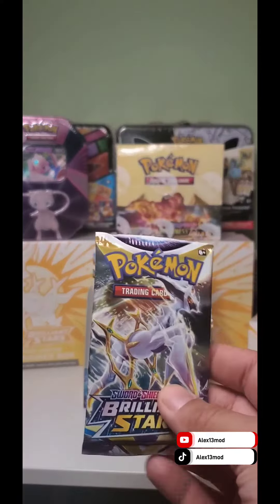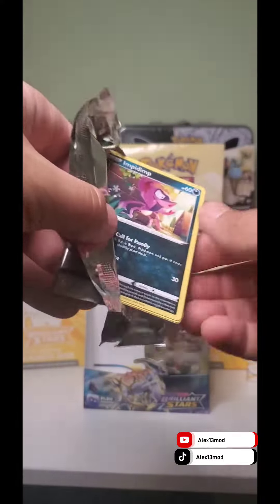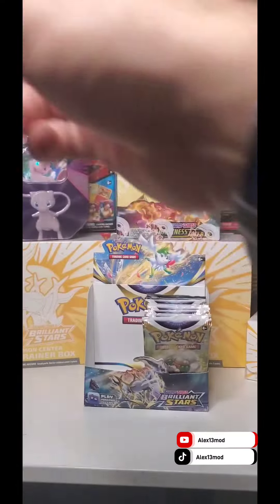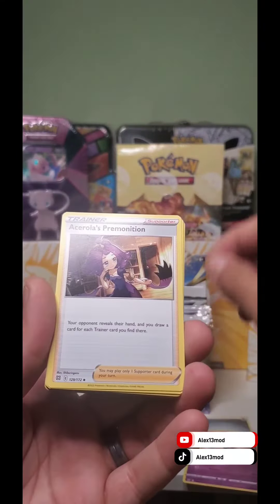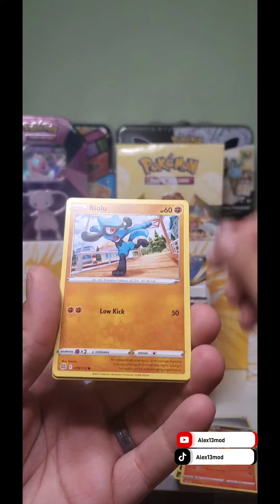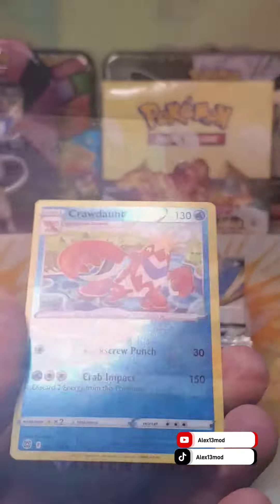This will be booster pack number 22. Alright, let's go for that V-Hit or that Secret Rare. Maybe we'll get a Charizard — that'll be great. Folk card for the lucky viewer. Manager card. Sick Glyph. I wrote a Premonition. Morghum. Indie Pimp. Magmar. Riolu. Verme. Staryu. Rose Hollow. Proud Don.